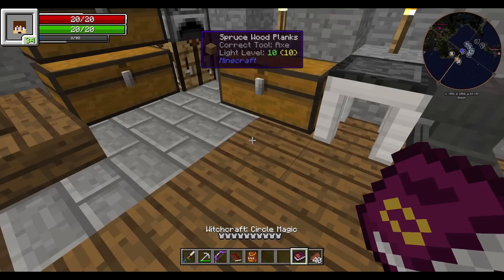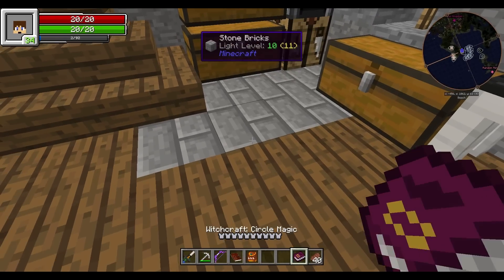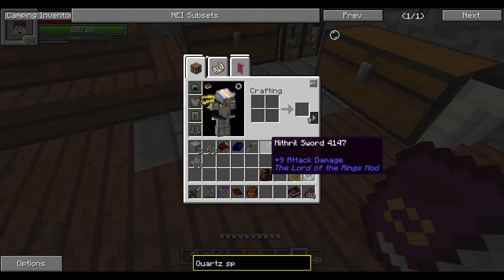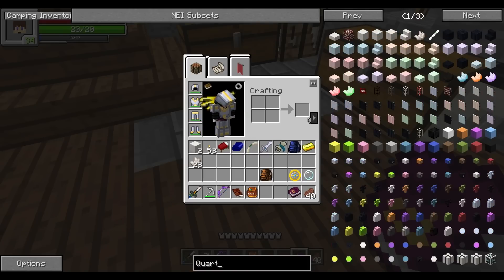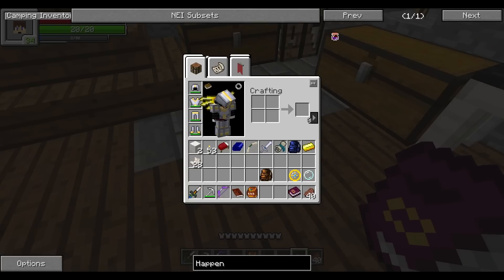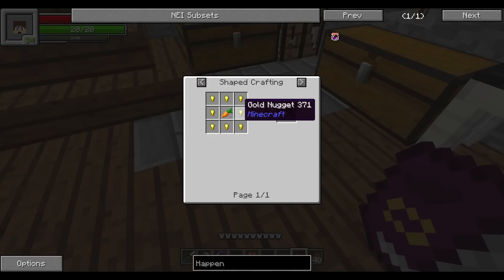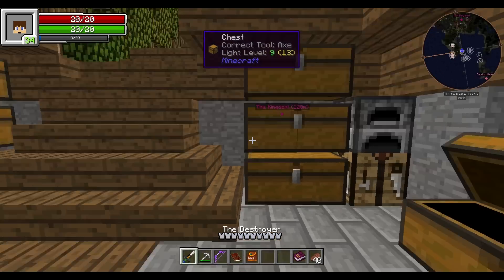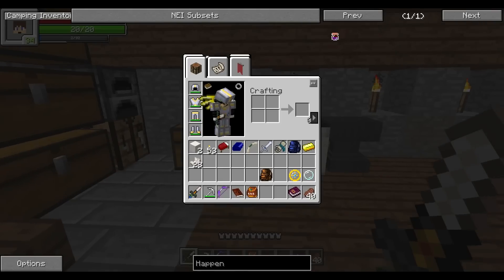So what else do we need? We need a gold ingot, so that's not hard — thank god we saved a couple. We need happenstance oil... I don't know why I keep calling it 'happy stance.' And we need a gold carrot, okay so that's not hard, getting that. I don't even know if I have a carrot though. I have a carrot? No, I don't have a carrot.